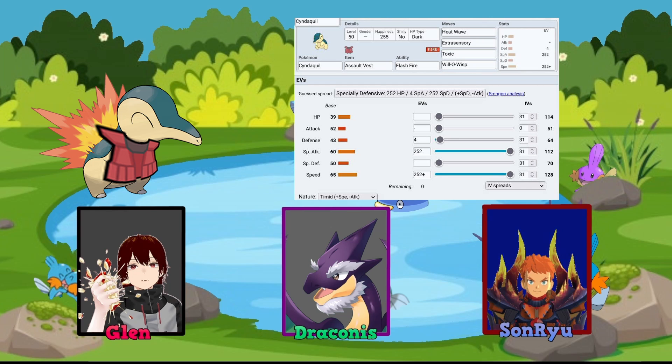And also Will-O-Wisp, so in case I run into any attackers I can nerf their damage by burning them. For the EVs, I chose 252 Special Attack, 252 Speed, and 4 in Defense. I really like the fact that Ryu put in Heat Wave, because usually a lot of people tend to stay away from AoE moves that could potentially hit your partner in doubles battle.